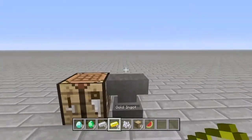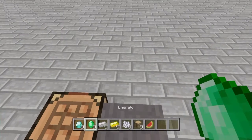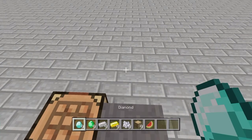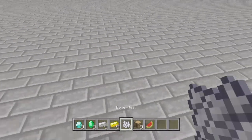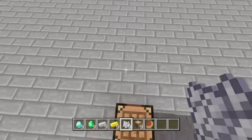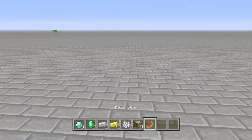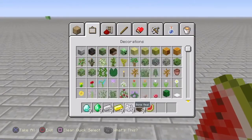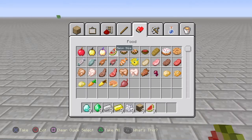All you guys need is 9 of anything you want to duplicate. Basically you guys can duplicate anything that can turn into something — like these diamonds would turn into a block, 4 bone meal would turn into a bone block, the oak wood would turn into regular wood. I'm not sure about this one. This one will turn into watermelon.